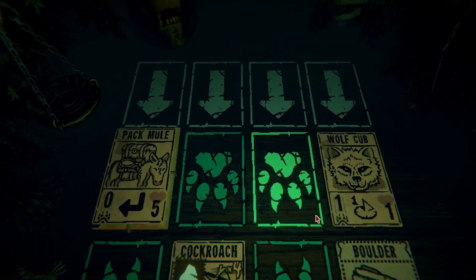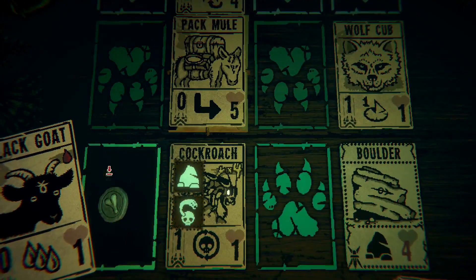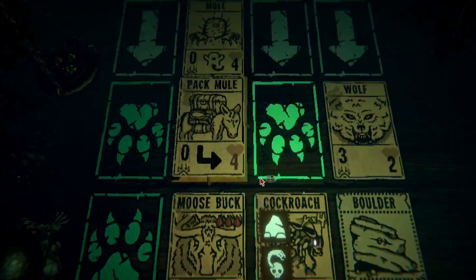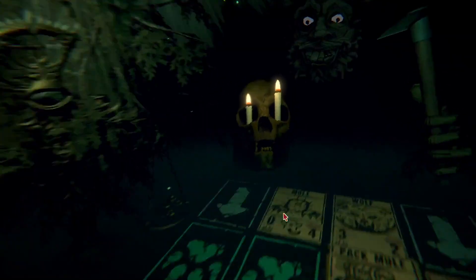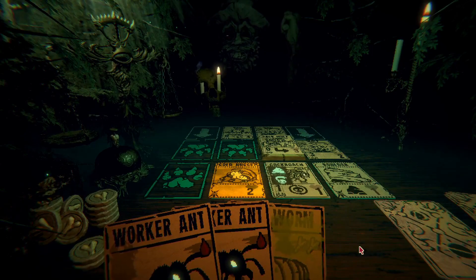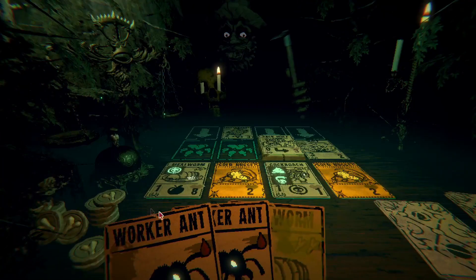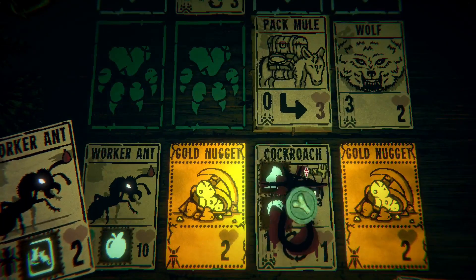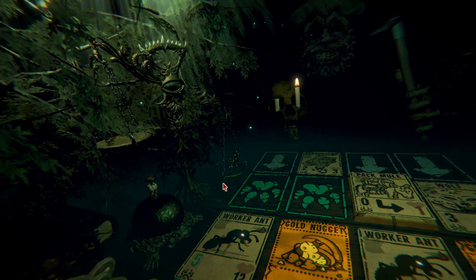Moosebuck, you can just chill for now. I think we're actually going to need ants. Moosebuck out — we can save ants for phase two. That wouldn't be too bad. We're going to have two spaces. There's our good Mealworm. Mealworm. Worker ant, this worker ant here, and then this worker ant for that worker ant — five damage. Nice. We chained the morsel.